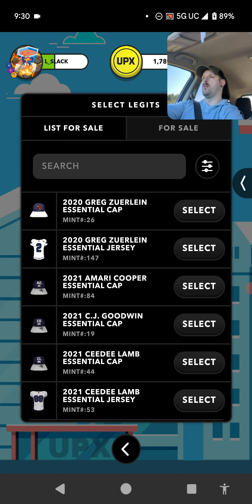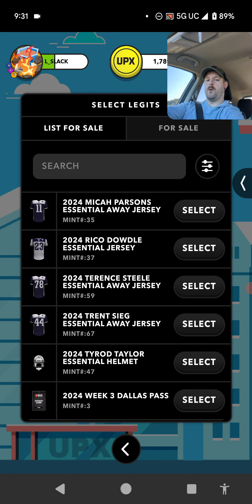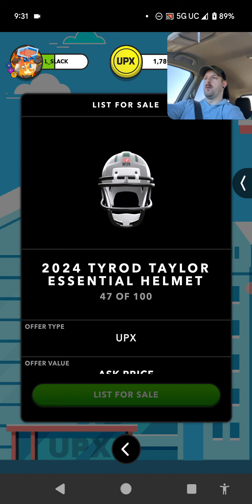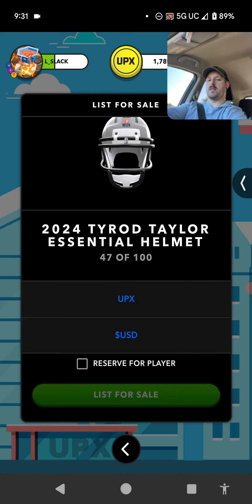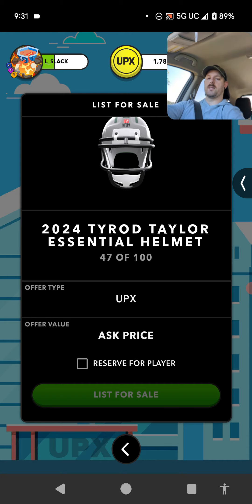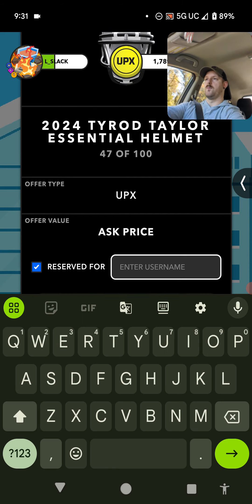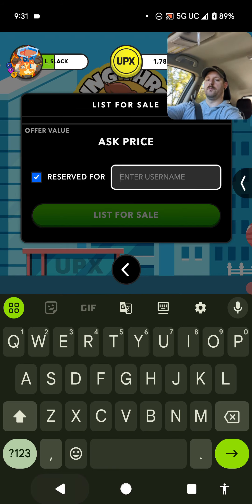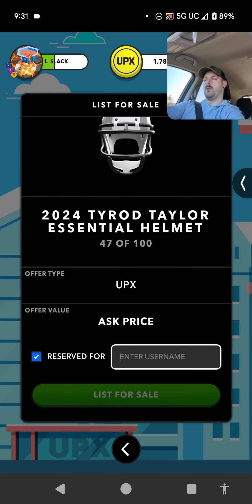My Tyrod Taylor helmet — I'm going to hit select. And then you can list it for Uppix or you can list it for USD. For this example I'm going to list it as Uppix. If you want to reserve it for a specific player, you can do that by clicking this button right here and then you type in their name. But I'm not going to do that.